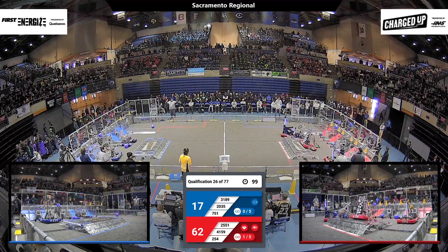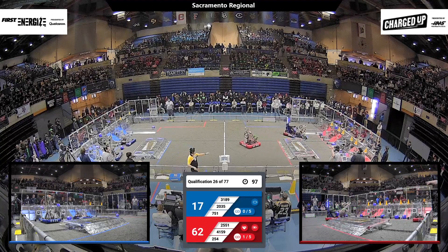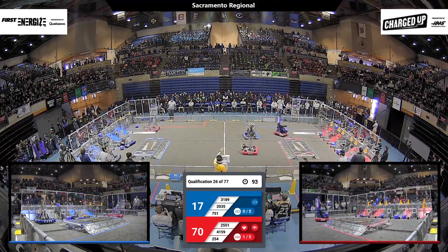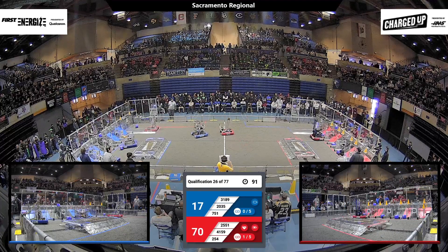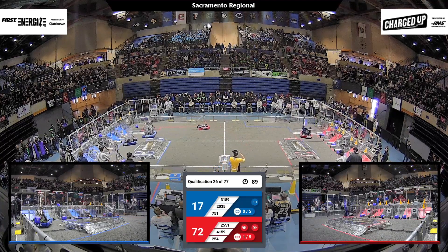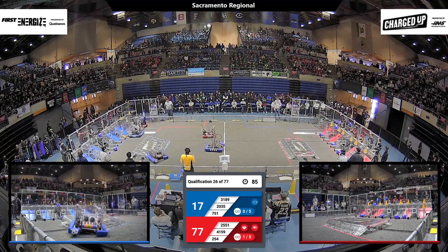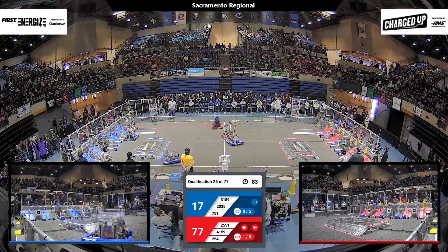3189 gets in 254's way and is blocking them. So 254 says this aggression will not stand, and they're going to score that cube anyway — although they drop it into the low scoring area with another cube, so that one doesn't count.